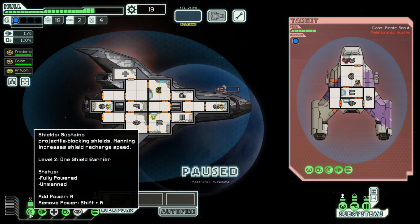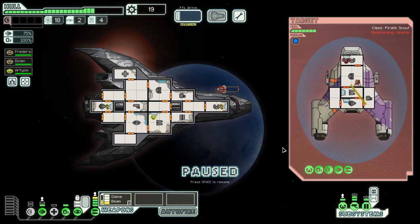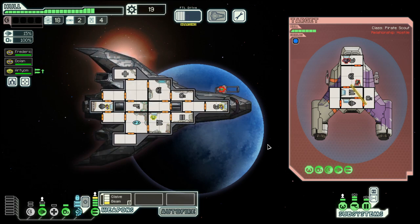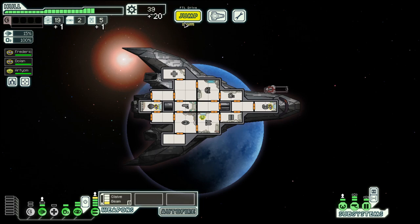They have a missile which circumvents the shield, so using the cloak is probably the better option. With some luck we can avoid everything. Cloak now — and they miss. No, you're a human — don't care for you. I need a bit more scrap for power, so I will take that gladly.